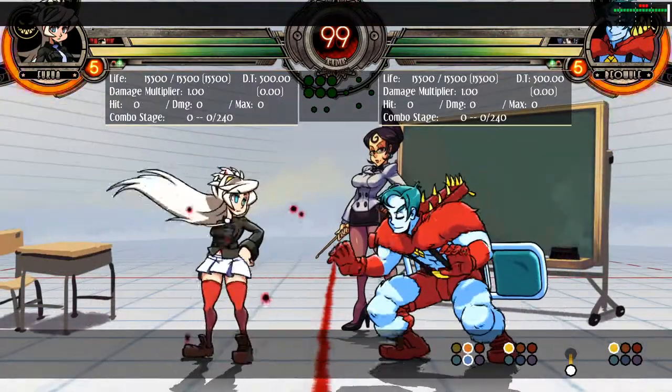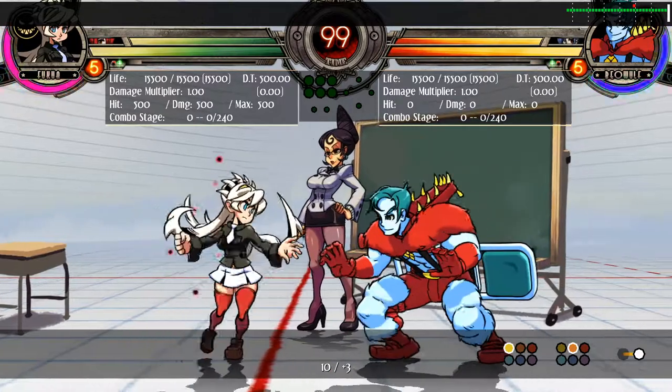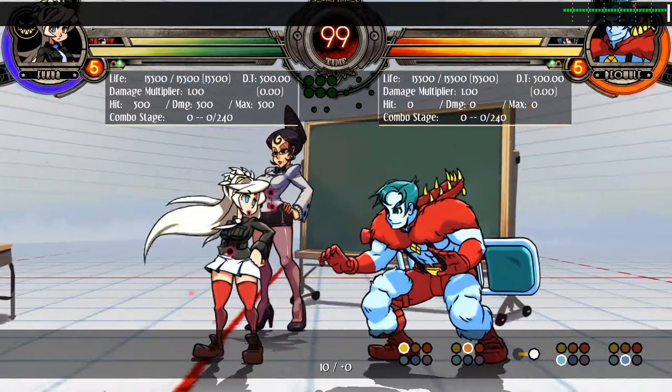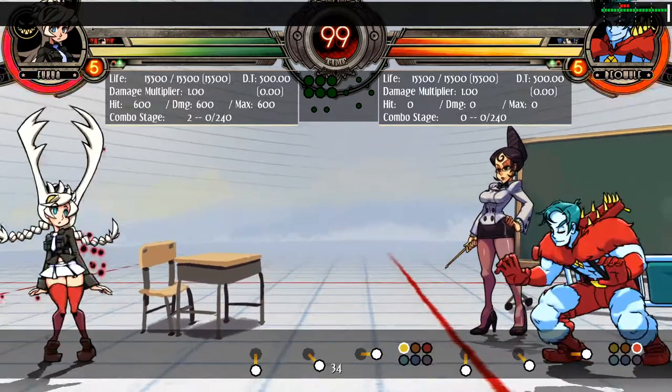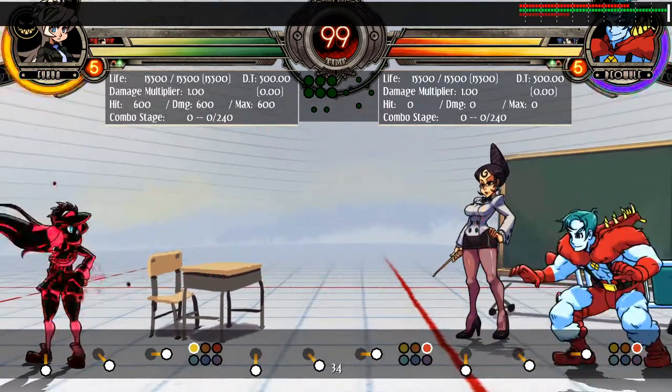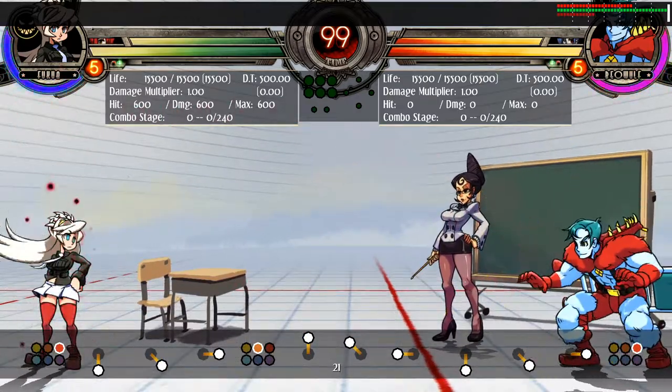From the front, we have a range of pokes to use at different ranges. Light buttons are useful for close-up, and medium and heavies are also useful for further away. Projectiles are also useful at distance. Push-blocking is also important, but it's more of a play-for-feel aspect of defence, so I won't go into detail here.